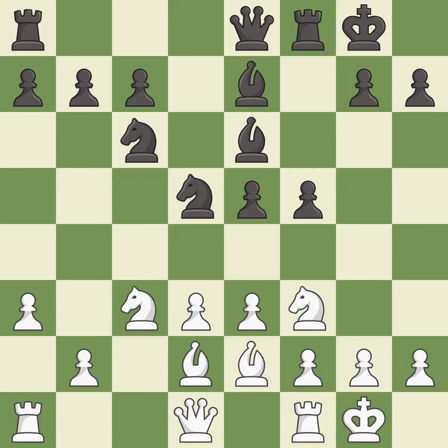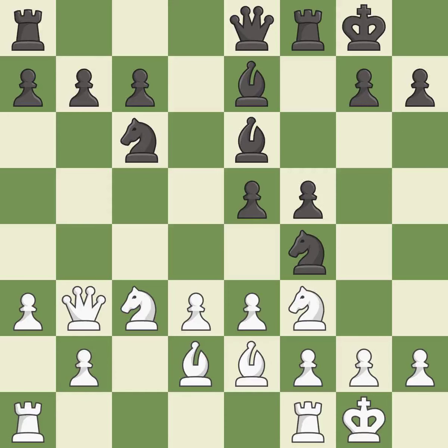This develops a queen off its starting square, getting it into the action. It is best. This allows the opponent to reveal an attack on a queen — it is a mistake. This reveals an attack on a queen and threatens to win the queen. It is best.